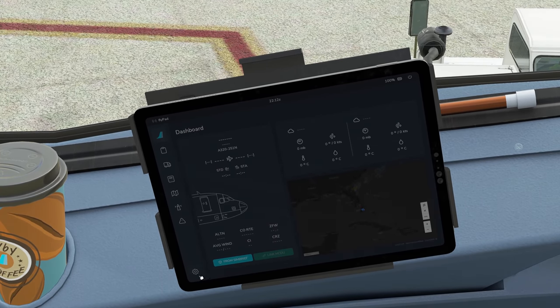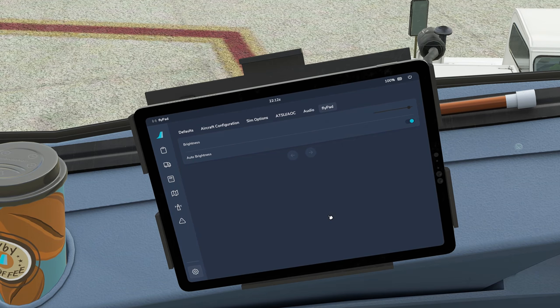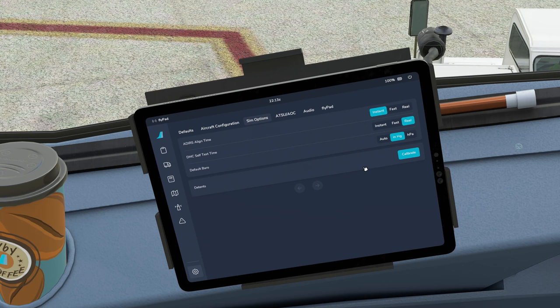I recommend starting with settings on your first time using this — find your flypad display. You can click the auto brightness button and it's supposed to auto dim and brighten as exterior lighting changes. Come down to sim options and you can set your ADIRS alignment time — ours is set to instant. The self-test time and the default barometric pressure — whether you want hectopascals or inches. I'm in the US so I use inches. You can also calibrate your throttle detents from this screen. I have my weight unit set to pounds to match my SimBrief configuration.